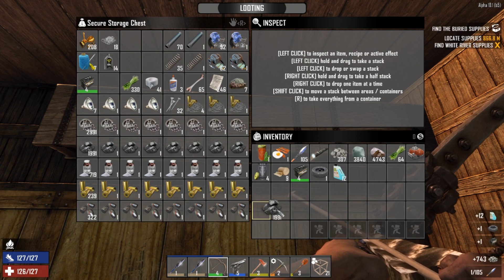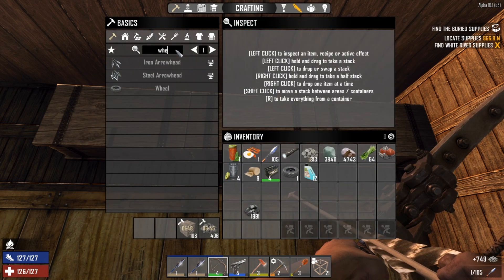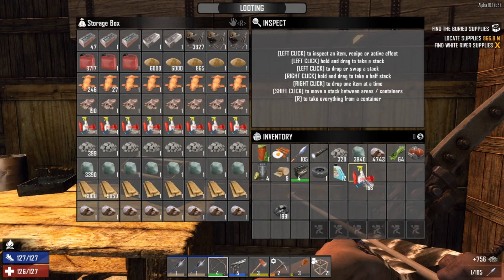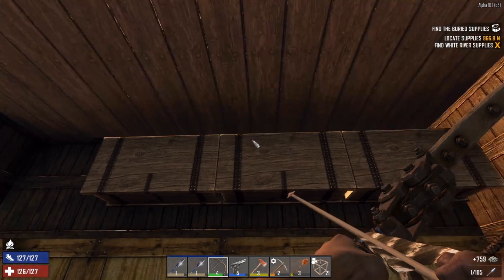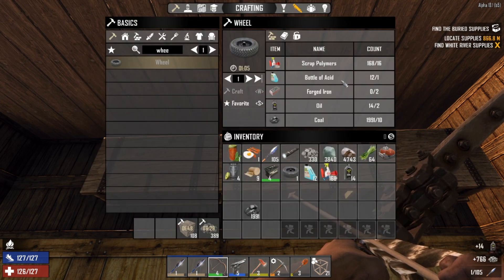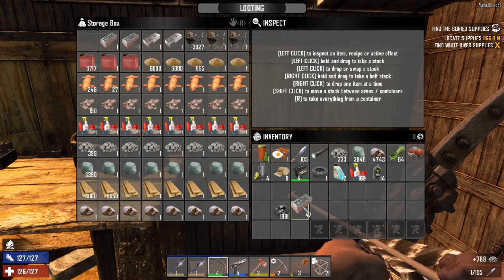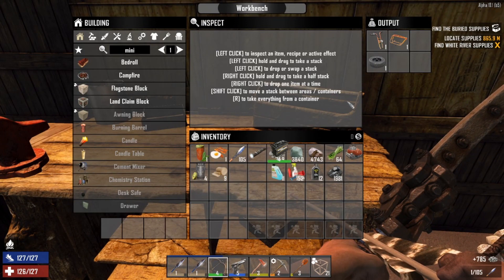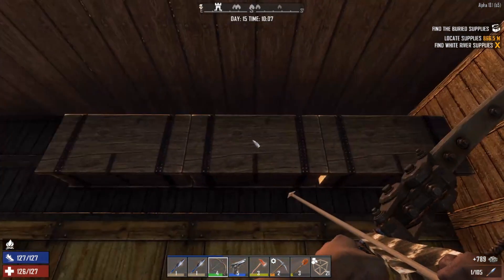What else do we need for the wheel? Plastics are in this one. Oil, oil, oil. Forged iron - where's that? That's down here. Okay, so we can put all this back now.